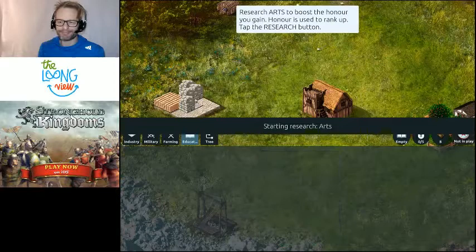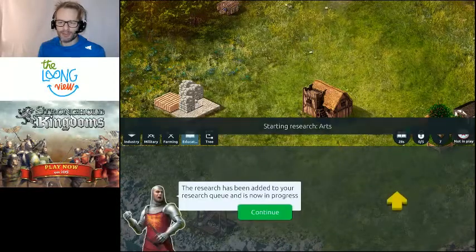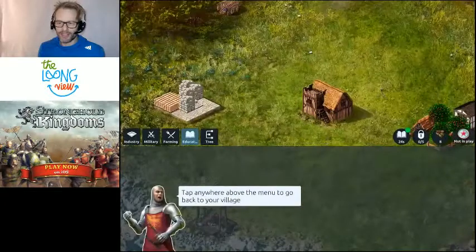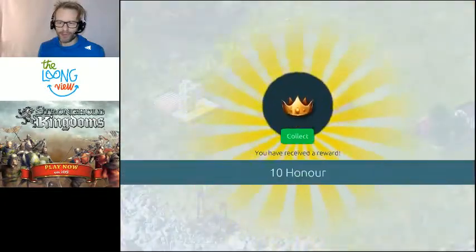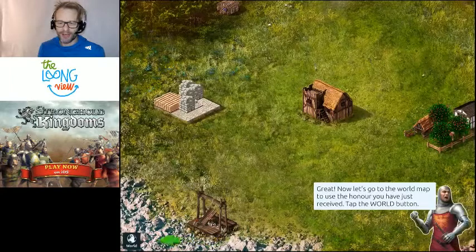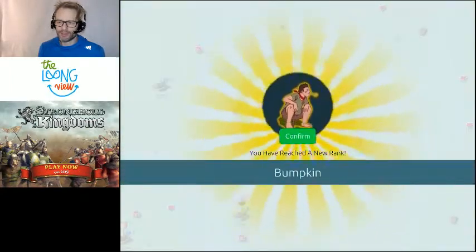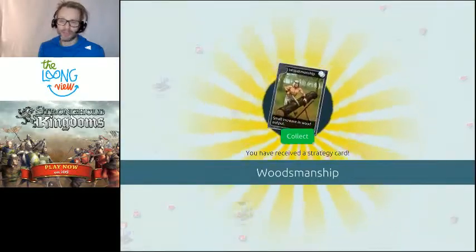Now there's a research panel — we're going to research some arts. We've got research points, which is how we choose what we can research, and there's some honour too. I'm being rather quickly bombarded with all these different resources. I'm now a bumpkin — well, that's always good to know.